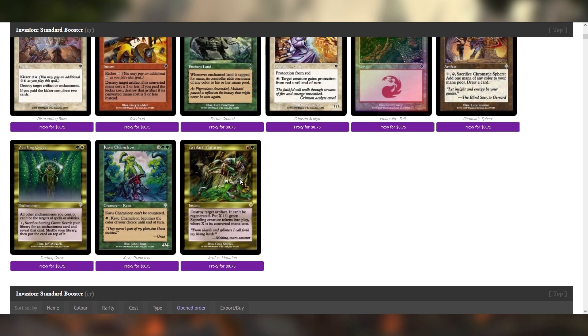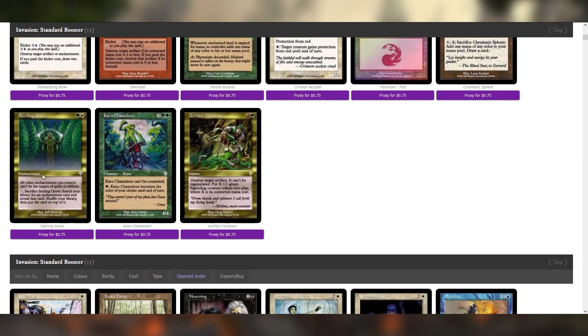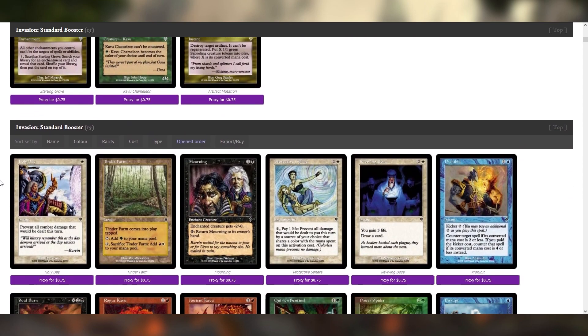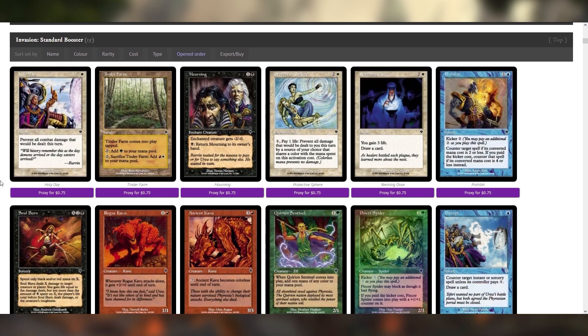Artifact Mutation is really, really good. I'm super glad to see it as our first rare — this card is unreal. We might want to consider running these colors just for that. And Sterling Grove is pretty good too. I know this card from Commander quite well. It's interesting to see some of these cards that I associate so strongly with completely different artworks and frames showing up in these surprisingly old sets. We have officially passed Y2K.